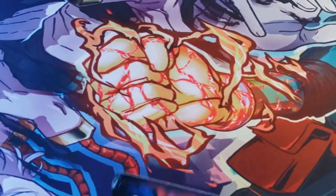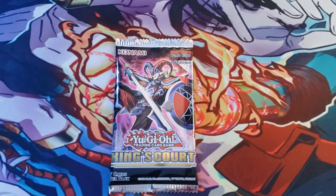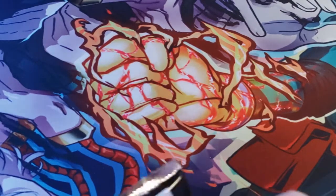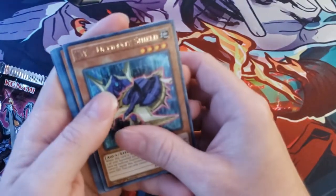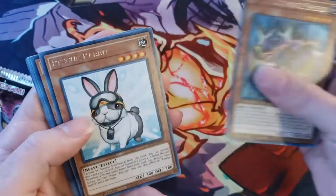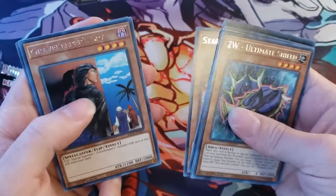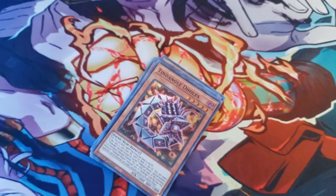We have our last pack of King's Court — this is the last pack of destiny. We are going to pull a Collector Rare right here! Before I fully open it, I gotta spank it because it's a dirty pack. Alright, we have ZW - Ultimate Shield, Rescue Rabbit — hey, that's a good one — the Wicked Dread Root, Constellar Stardust, Gravekeeper's Spy, and Tin Dangle.